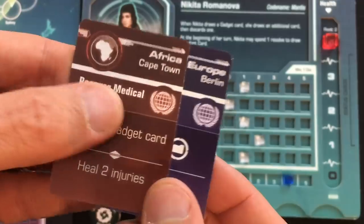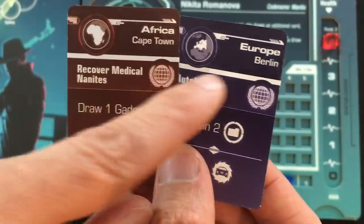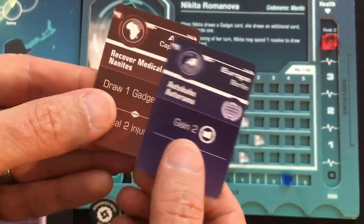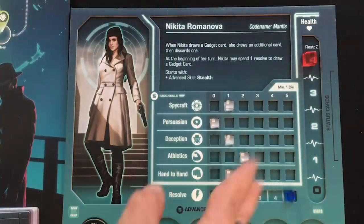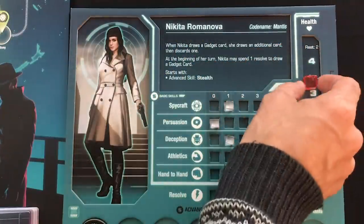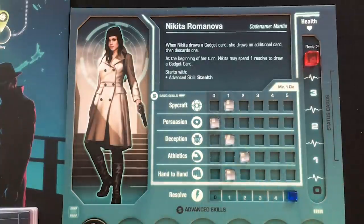You start with two secret missions. When you have an encounter in the specific city listed, if you succeed you get one of two bonuses; if you fail, you lose it — either way you discard and draw a replacement, so you always have two to pursue. Instead of moving and having an encounter, you can take a rest turn, recovering injuries and resolve equal to your rest statistic. If you're on headquarters, you recover all resolve.